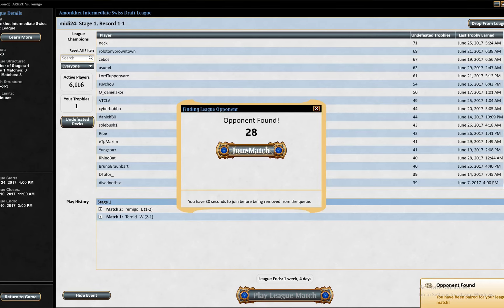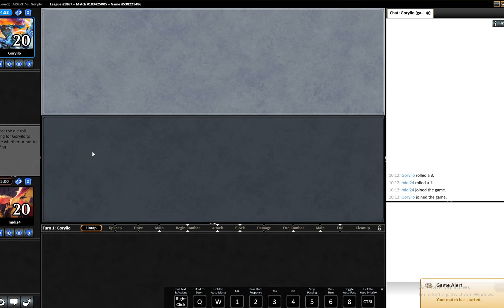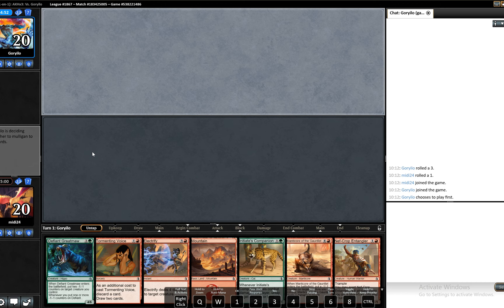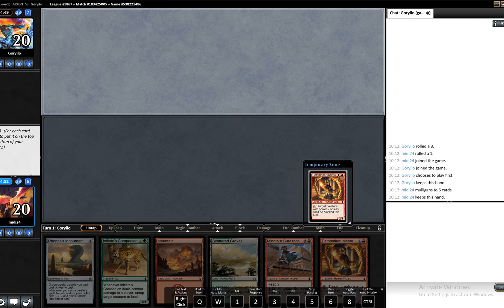Welcome to round three. We need to win this one to get ourselves a winning record. We pick up a couple of blisters and lose the die roll unfortunately. Keep your fingers crossed — it's a mulligan unfortunately. That's a keeper. I think we want to put him to the bottom. We just want another land here.